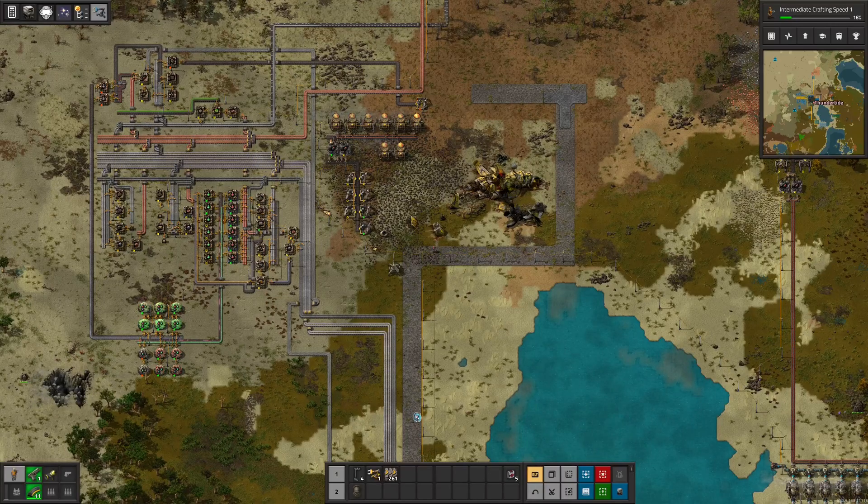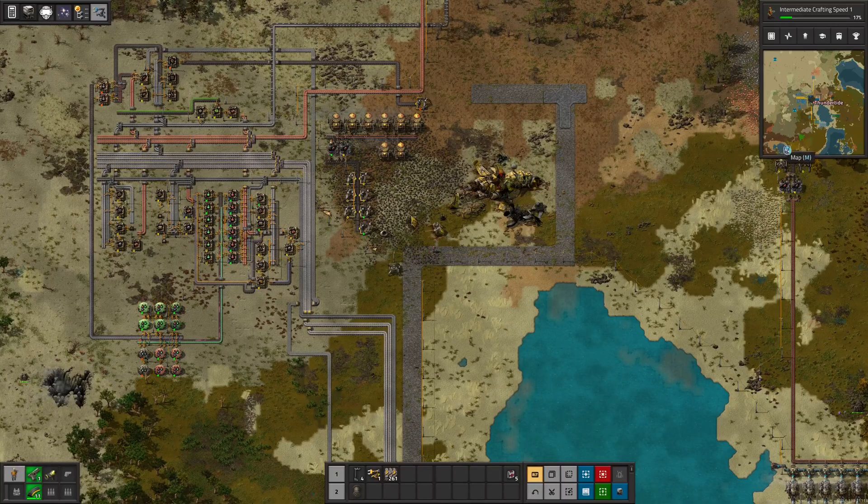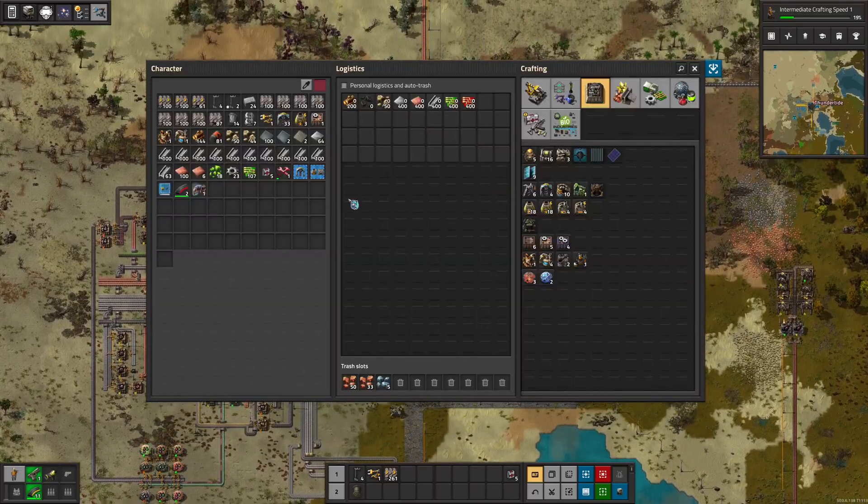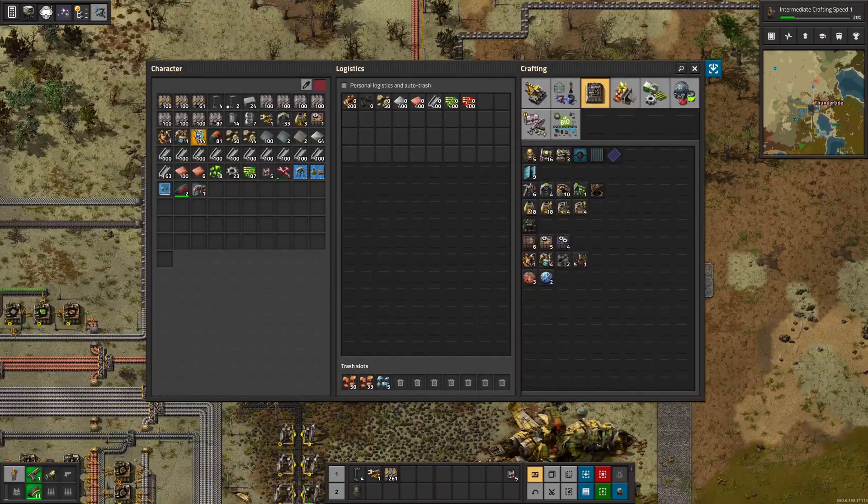So recently, I started playing Factorio again, and while I was playing the other day, I was curious how realistic the chemistry is in the crafting recipes.